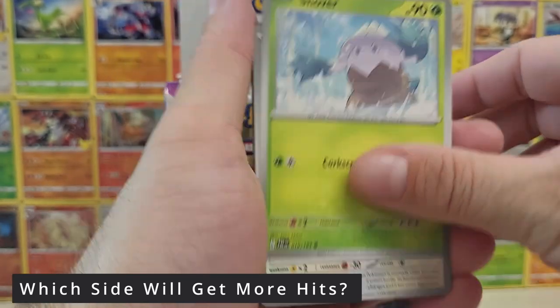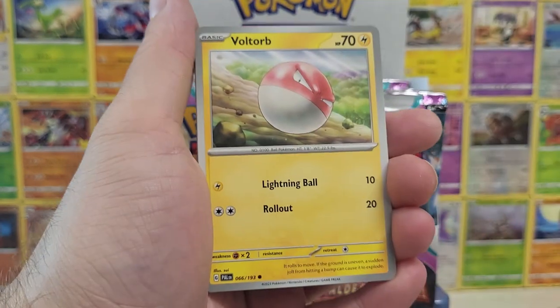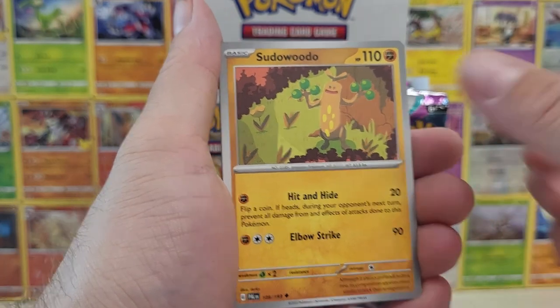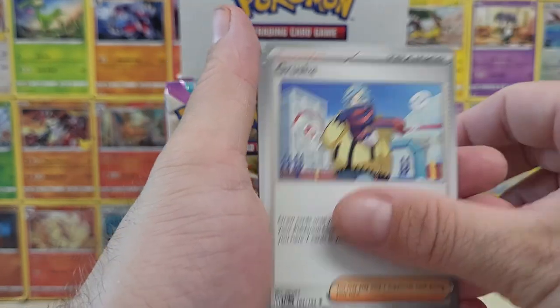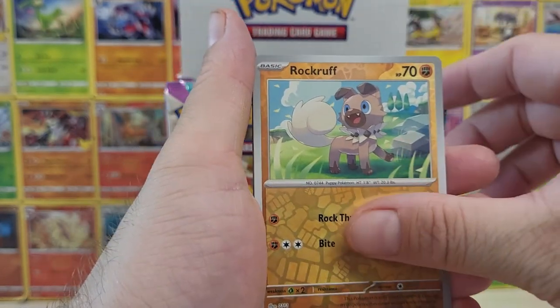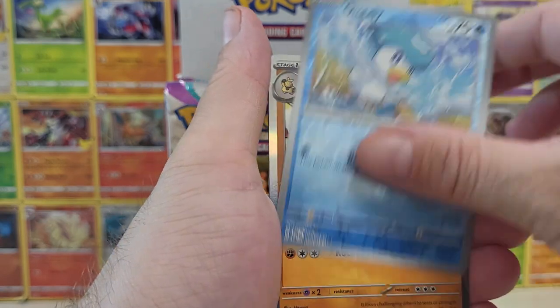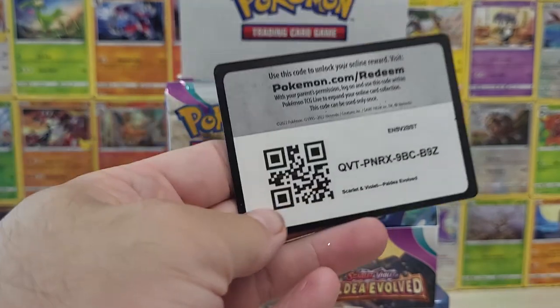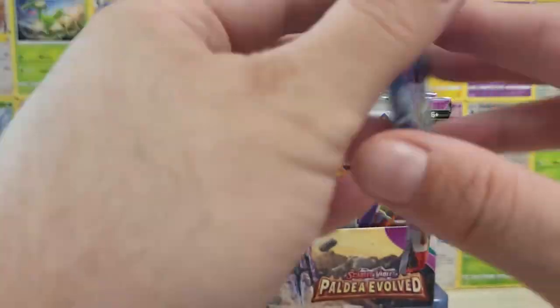Because I've never actually checked it. So right now we're in — I wouldn't say it's no hits, but no hits because we're looking for EXs, full arts, illustration rares, stuff like that. Those are what we're after, truly. And Hariyama, we already got you. So let's put the energy over there. Code card for those that care, and next pack.